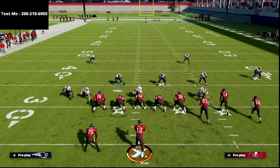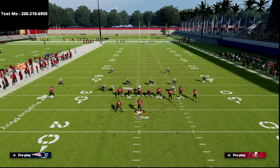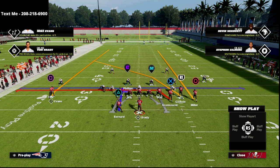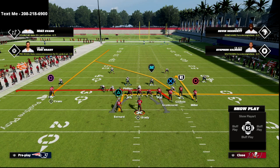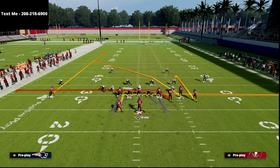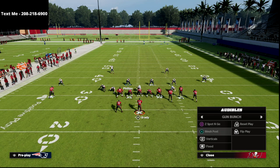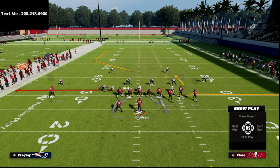The route combos you're going to see to the bunch side are essentially two. You're going to have the three receivers on the bunch side creating a crossing concept to the backside — for example, verticals with a drag. That's option A. They're also going to do some kind of flood — for example, double posts. So you're going to get some kind of flood to the left or to the right.